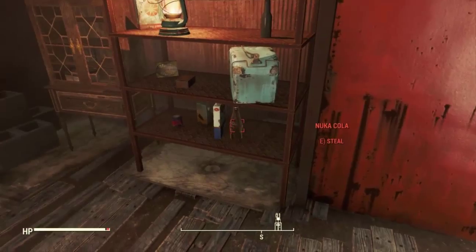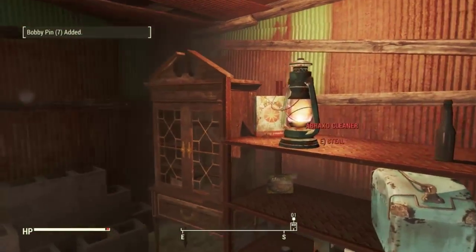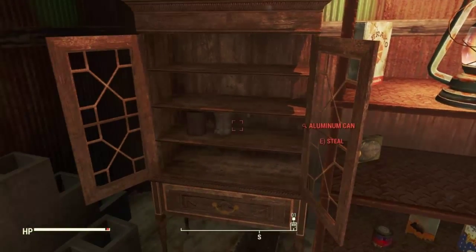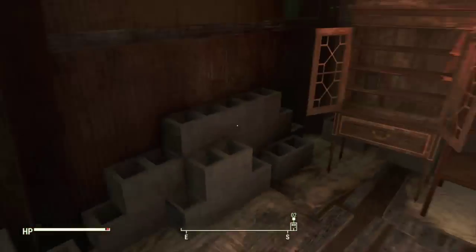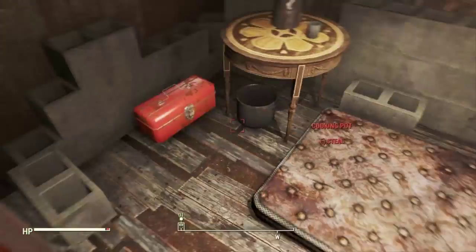Basically, you're just breaking the novice locks in houses in Diamond City, then start taking all the loot. You'll actually get some pretty good loot — mostly items you'd use for crafting, but you'll also find some caps, some grenades, some ammo, some guns, some good stuff like that. What's really good about this is it only requires a novice level lock picking skill.